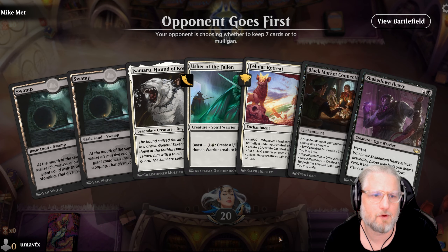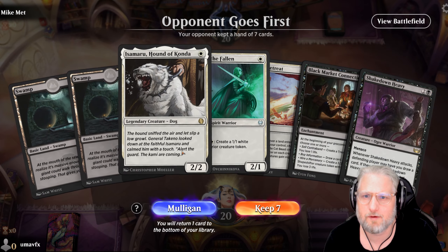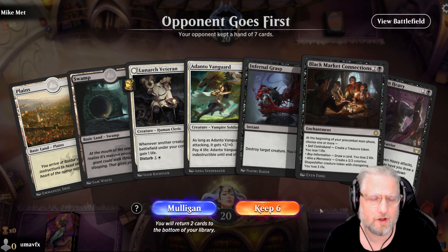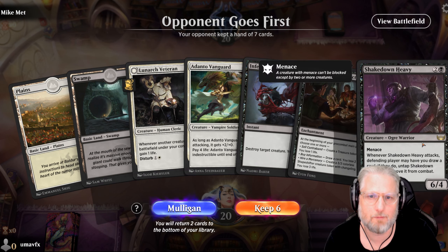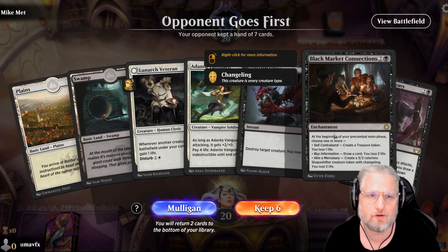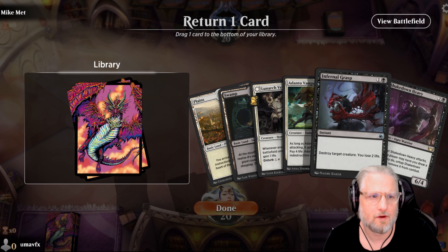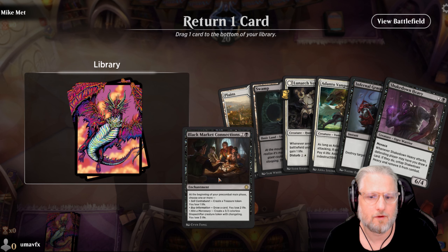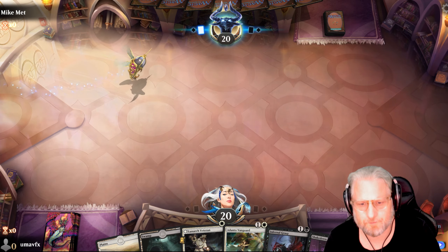This opening hand is not good - that's a mulligan. We have all our top-end cards. Yeah we can keep it - that's good, two lands. Black Market as a card draw spell could be too slow, maybe we'll go Shakedown Heavy instead and lean on this one to draw cards. I think that's how we do it - we're gonna keep this and send Black Market packing.